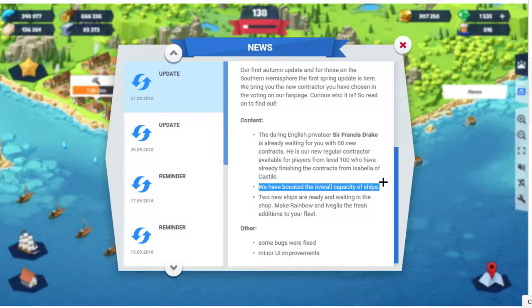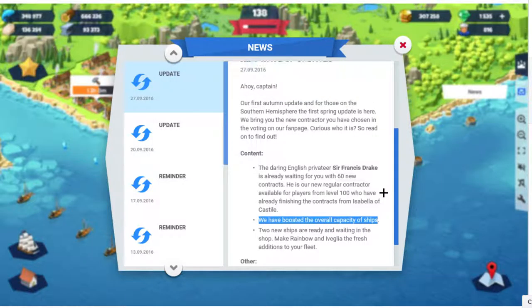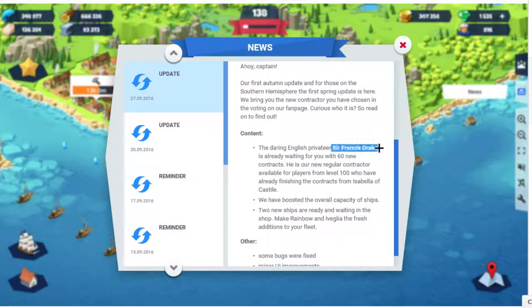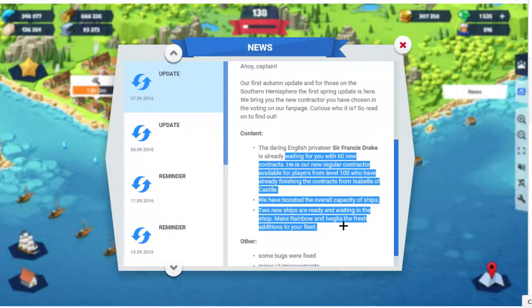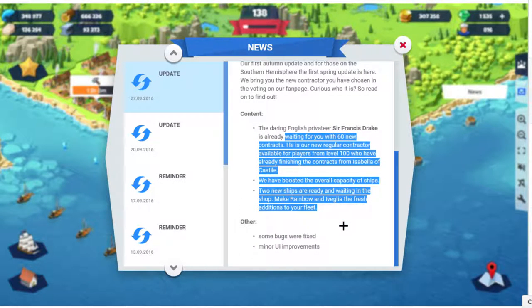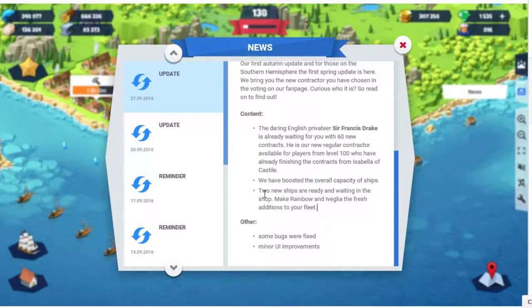It didn't say how much, didn't say in detail — just that one line. When I click on these updates I usually see things like new missions, new NPCs like Francis Drake, small rewards, a ship you don't really use, maybe ten gems and two new ships. So it's easy to just miss that one line. It turns out that one line is pretty important.